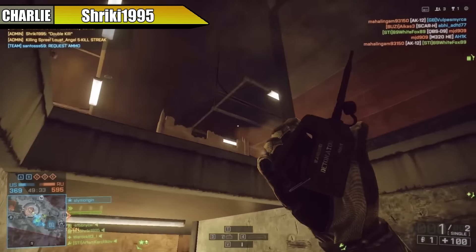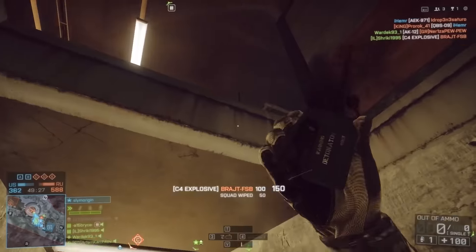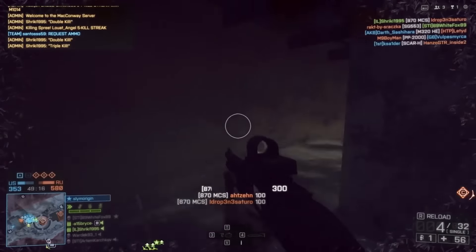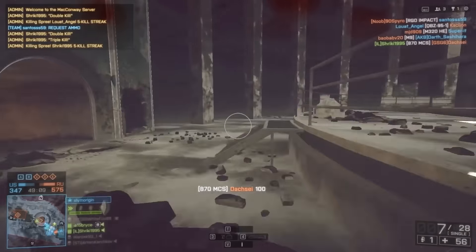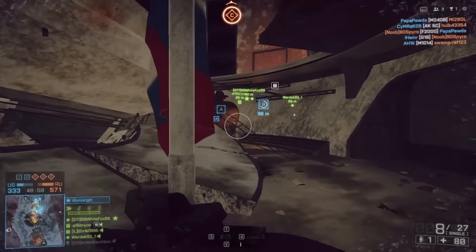Coming in for the Charlie Clip. Shrieky drops some C4, prepping his route, clearing the way out. Charges head-on down this hallway for a quick triple kill, then dodging back to cover. Even with a mild flashbang, extremely fast reactions taking that guy down from range. And then he begins the flank.